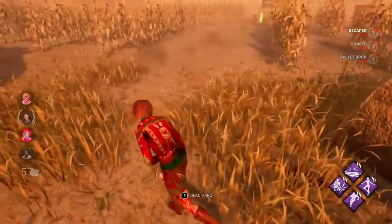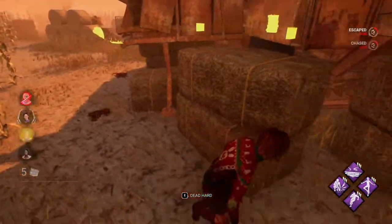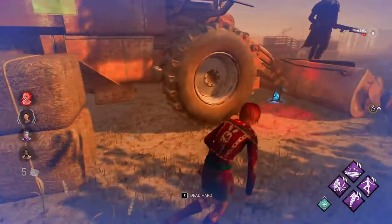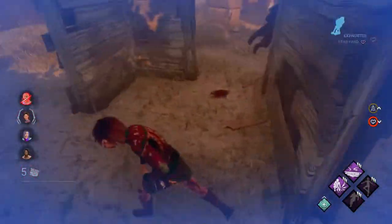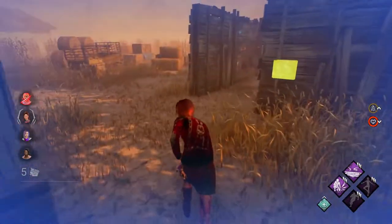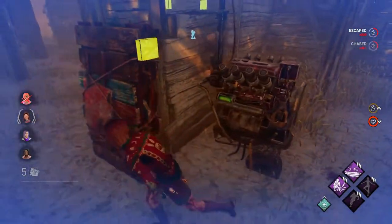Let's drop this pallet, and then run away. We can use our Balanced Landing in the tractor here — let's try to do that. He's gonna stay on us, nice. Let's just have a claw that urban evading in the corner here. That's pretty good. Let's go this way. He didn't see us. That actually worked somehow. It's gonna be a mystery for the rest of my life, but it worked.